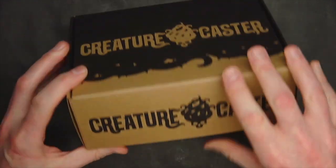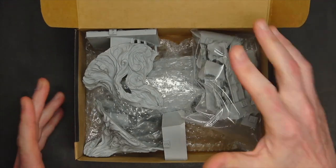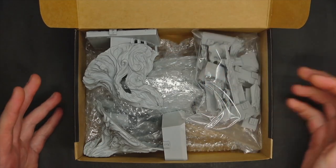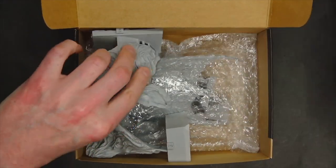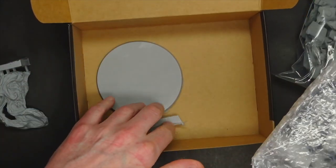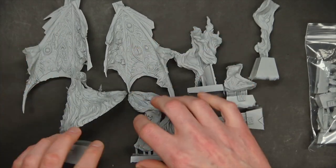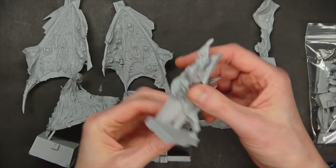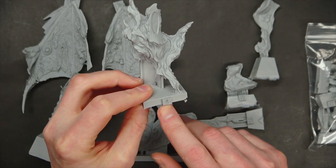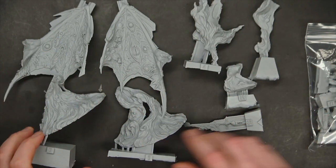If you haven't ever gotten a miniature or kit from Creature Caster, this is basically how they come. This box is larger than most because this kit is rather large. Sometimes they have different colored bubble envelopes; this one's white or clear see-through. Generally this is how you'll get the miniatures from them, and any bases will be underneath. Once you get all your parts laid out and inventoried, everything has a number so you can check the product listing page and make sure you've got everything.